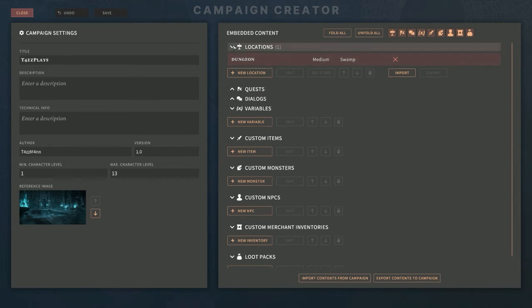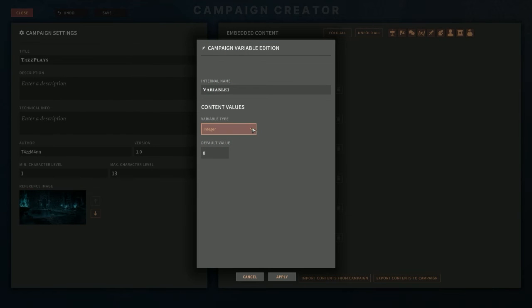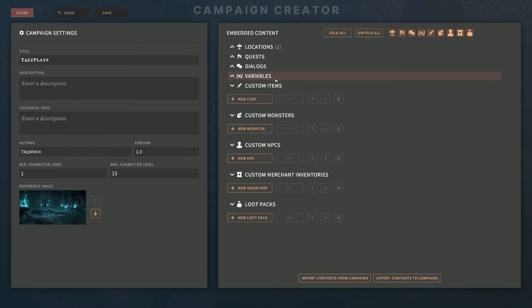Let's look at Variables. You can create a new variable with three types: integer, boolean, or string. So if you know programming, this is pretty standard. The default value changes based on the type — boolean is true or false, string is text you type. That's actually all you'd really need.